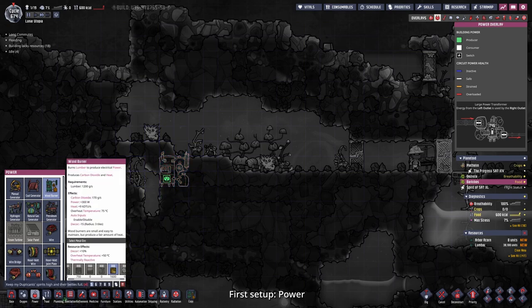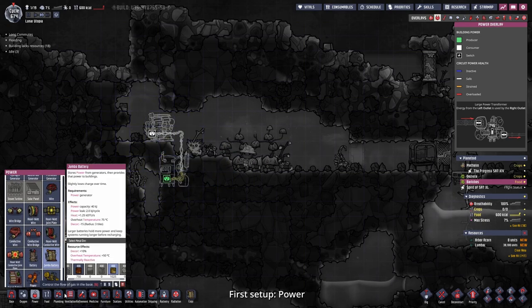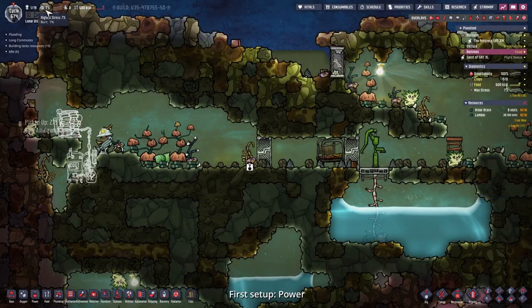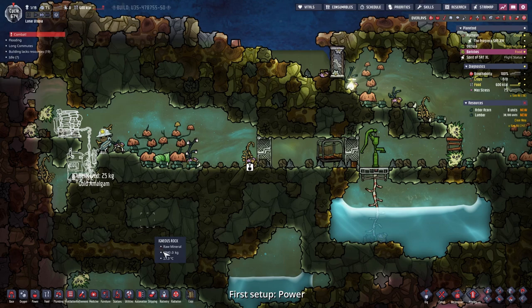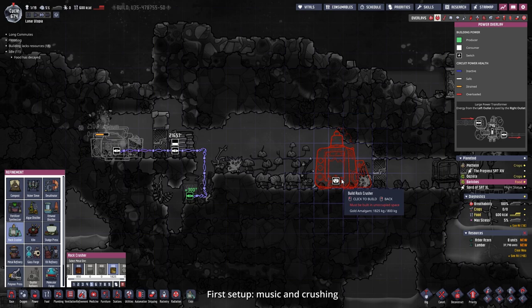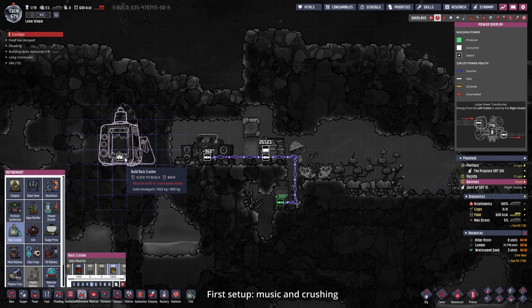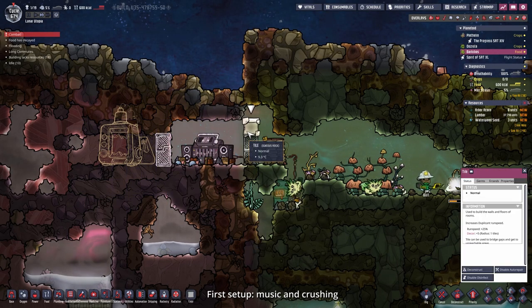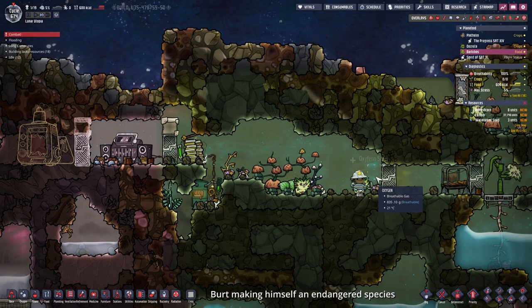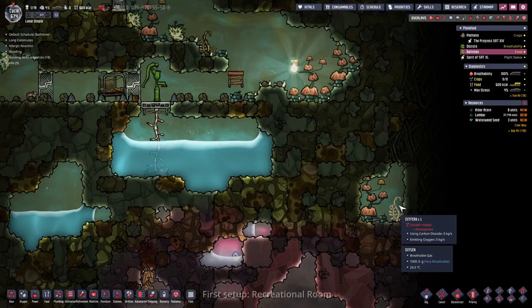I'll place the wood burner right here, connect it up to the battery, and then connect up the rock crusher. Bird is already getting stressed so he'll probably need something to de-stress - I decided he'll get a jukebox in a recreation room. Right next to that we can place down the rock crusher needed to produce the refined metal for the launch pad. But Bird just ripped out our oxyfern - our only source of oxygen at the moment! Maybe we get lucky and the pips plant it again. There's another oxyfern though.